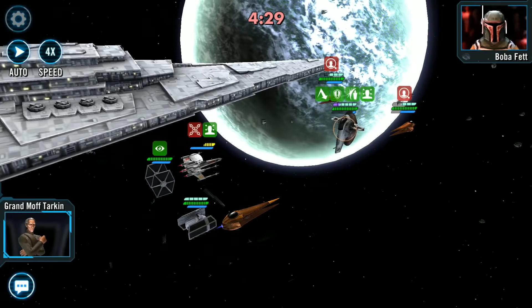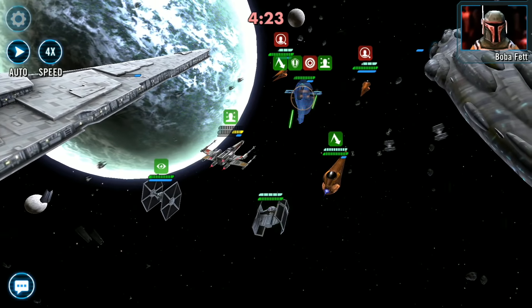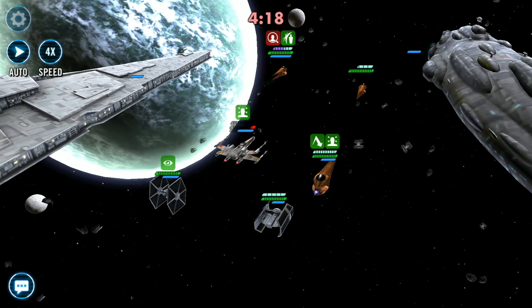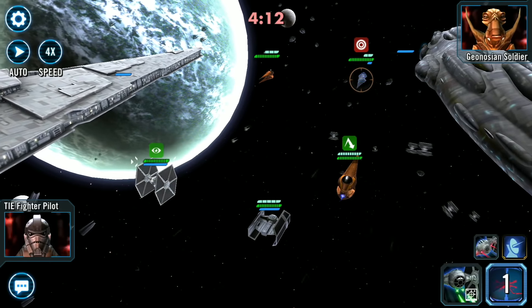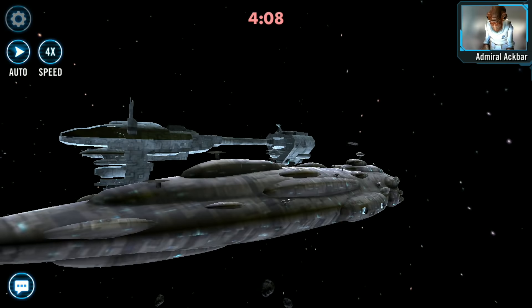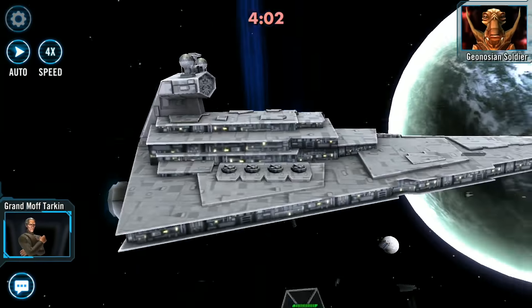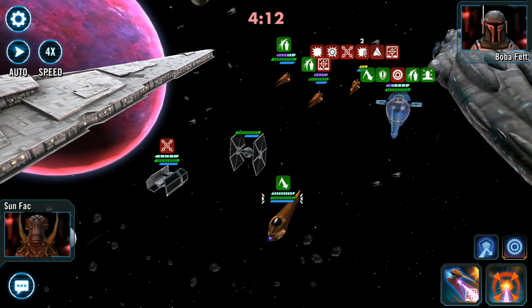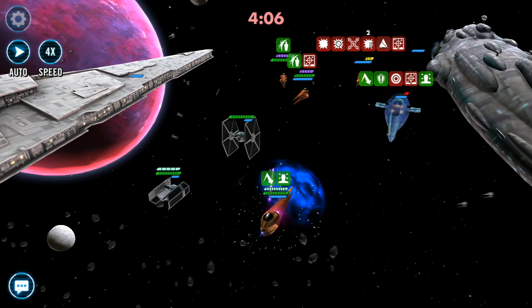Coming in at number 1 is Sumfax's Geonosian Starfighter. When this Geonosian enters the battle it stuns the targeted enemy for 1 turn which cannot be evaded or resisted, and removes 15% turn meter from all other enemies. On top of that his special ability Prime Target can also stun another enemy. When used with the Tarkin capital ship he gains retribution and offense. This starship is capable of taunting versus buffed enemies, and with retribution every counterattack applies a target lock on the enemy. With no doubt in my mind, Sumfax takes the title of the number 1 reinforcement ability.